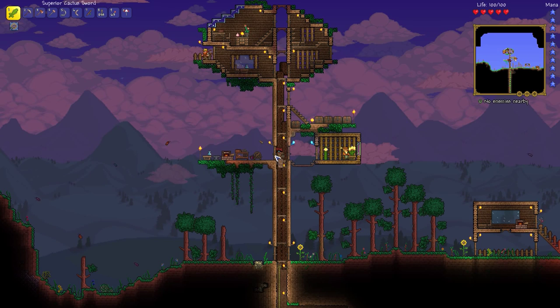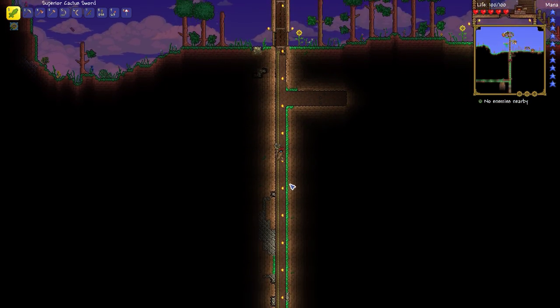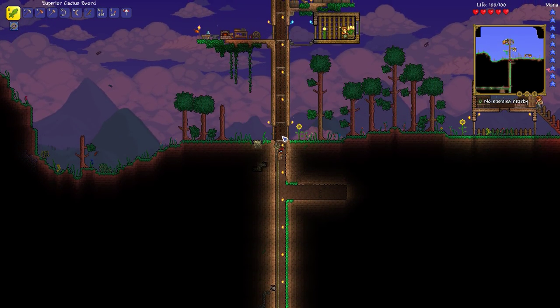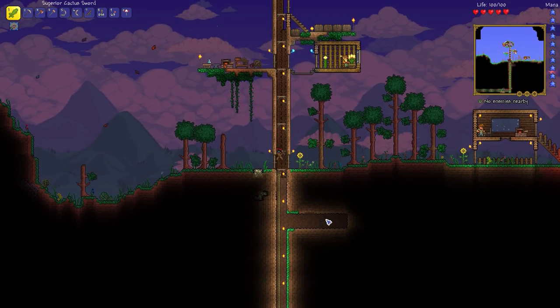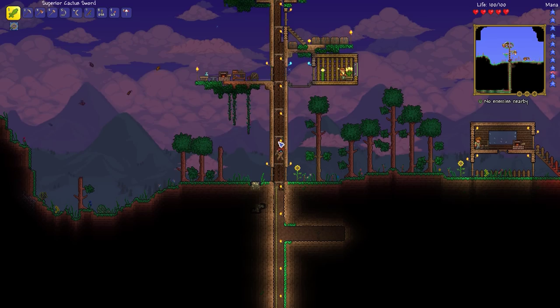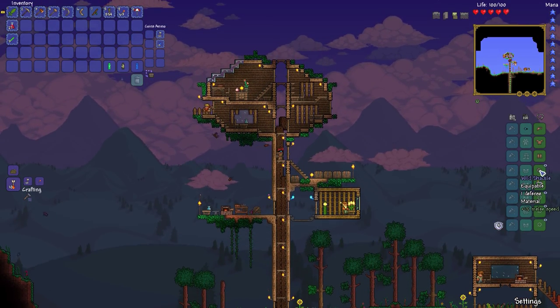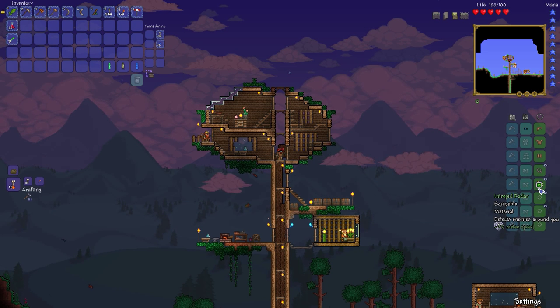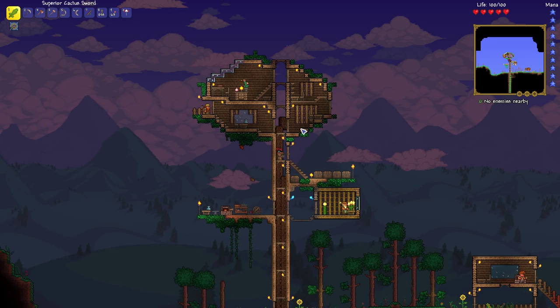What else is there? I took out the platforms and replaced them with a rope, and I continued this tunnel going down. I also have two accessories - I got a radar and a shackle. The shackle gives us bonus defense and some melee speed, the radar also gives melee speed and detects enemies around us. I found both of those just off camera.